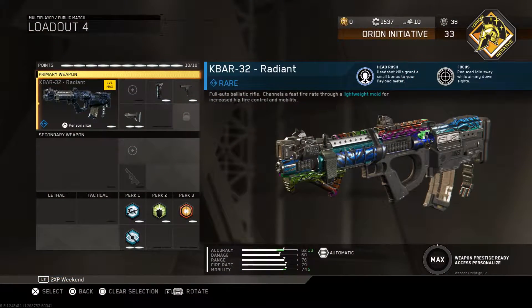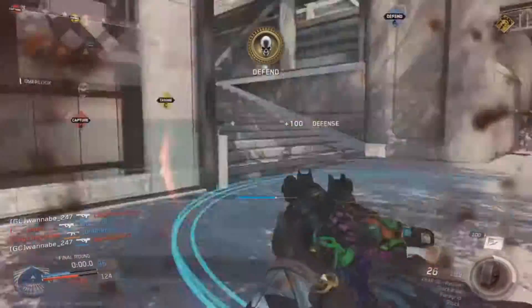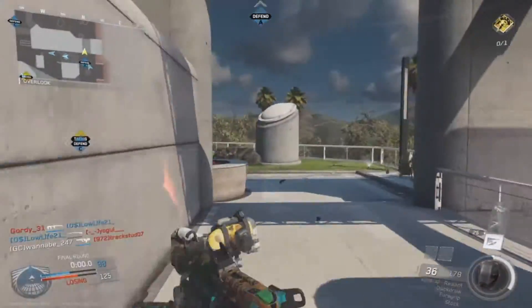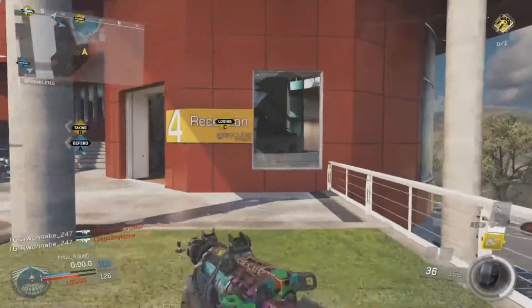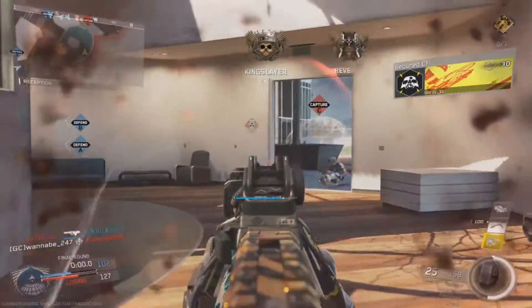For Public Matches, I would use the K-Bar 32 Igloo Buster if I had the option. If not, the Radiant is also a good secondary option because of Head Rush and Focus ability. With the K-Bar I would run Foregrip, Quick Draw, and Stomp. For Perk 1 I would use Dexterity and Blind Eye. For Perk 2 I would use Tack Resist and for Perk 3 I would use Mark.